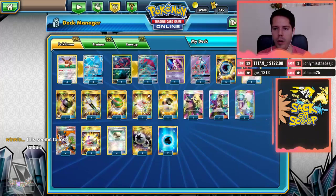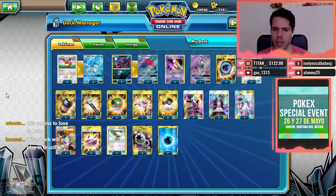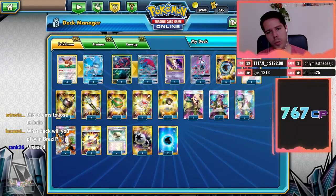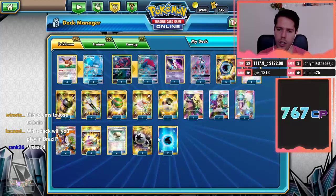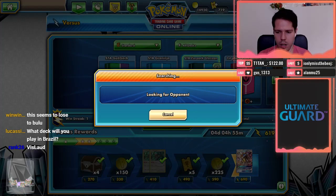We do have Aqua Patch for recovery, and Energy Loto to get better chances at hitting the DCE for a turn-two attack or even turn-one Water for the Eevee. We have double Enhanced Hammer to disrupt our opponent, double Field Blower to counter Guard Boater, and triple Choice Band and four Float Stone for support along with one Rescue Stretcher. Four DCEs and seven Water round out the deck.